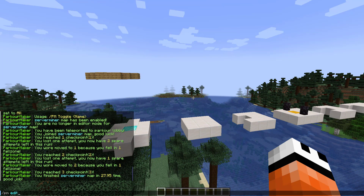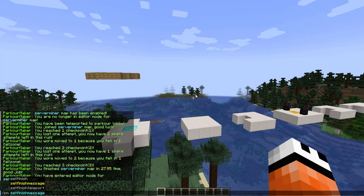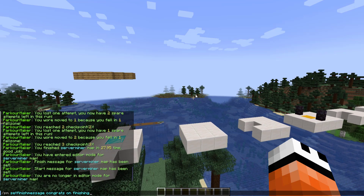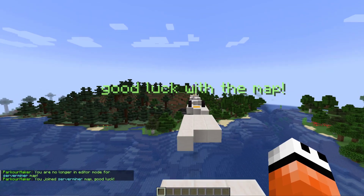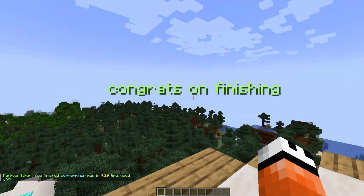If we go back into edit mode with /PM edit and then serverminer, we can do /PM set finish message and say 'Congrats on finishing,' and we can also set a start message 'Good luck with the map.' Then we go out of edit mode and join it, and you can see it pops up in front of me — 'Good luck with the map' — and we rush down to the end and 'Congrats on finishing.'